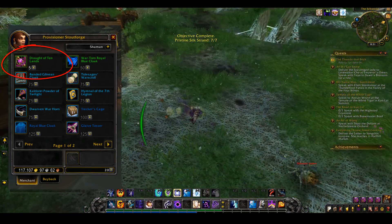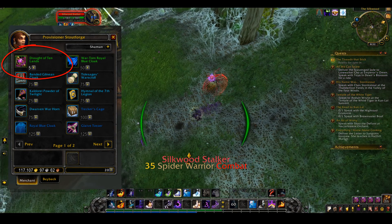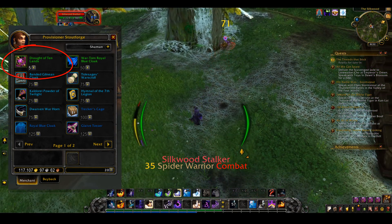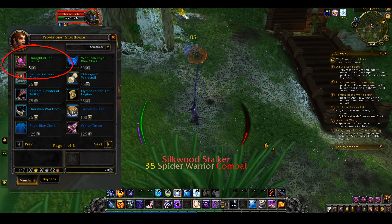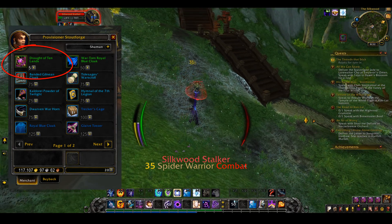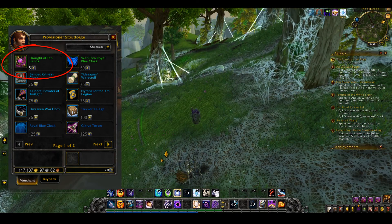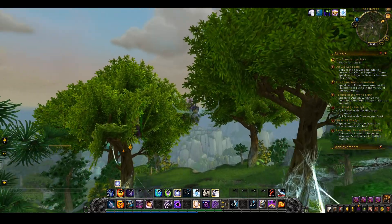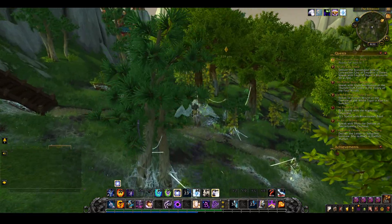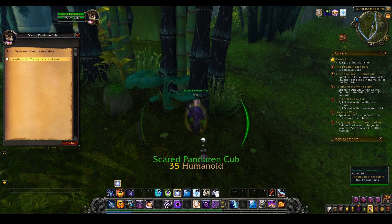Moving on to bonus experience potions: Draught of Ten Lands is now the only purchasable bonus XP potion in the game. The potion is account bound and sold from your faction's BFA Service Medallion Quartermaster — 5 medallions per potion. That's Honor Bound for Horde and 7th Legion for the Alliance. The potions give a 10% bonus, last for an hour, and do persist through death. Don't forget, these are account bound, so check your alts to see if you have any medallions laying around.